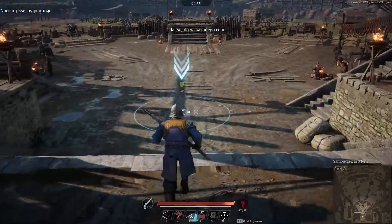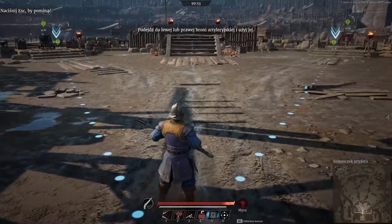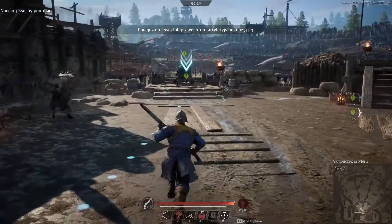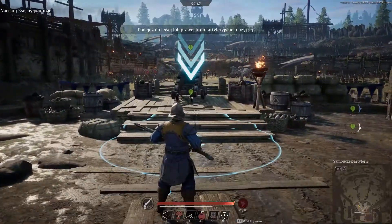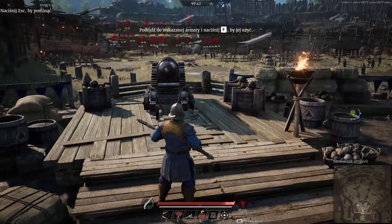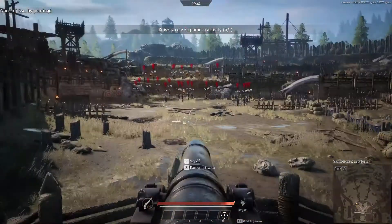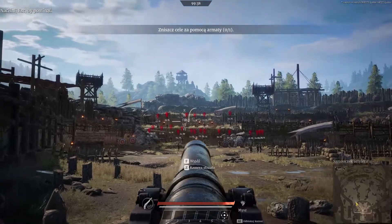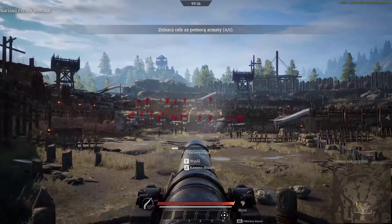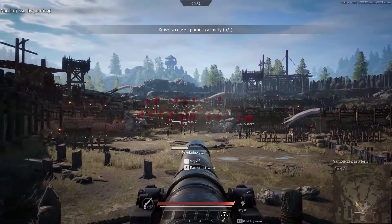Move to the indicated spot — move to either of the artillery pieces. Move to the weapon and press F to fire. All projectiles move in an arc, so you must raise the sights to hit a distant target. Artillery can cause great damage to units and fortifications.